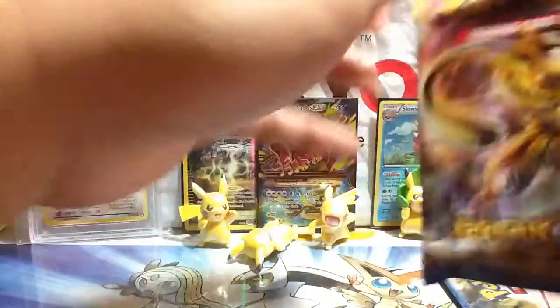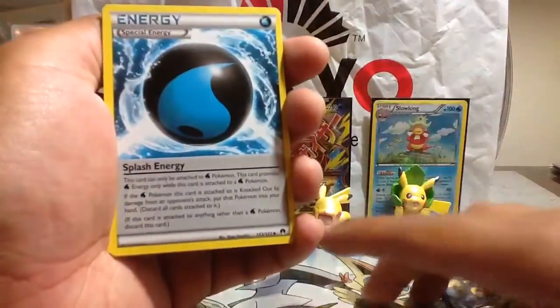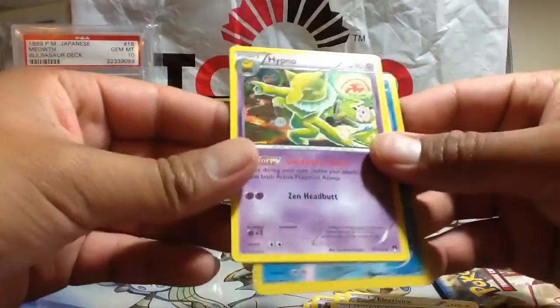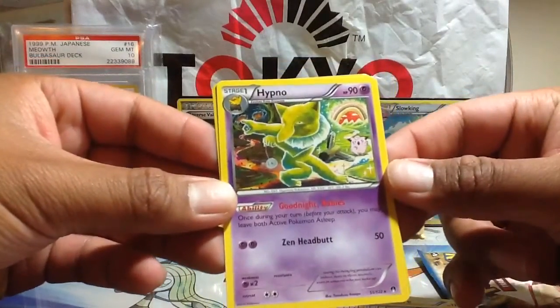We got the Gyarados from the Gyarados pack - and this one is the Greninja Brake design pack. It's kind of raining outside by the way. So we have Spritzee, Scraggy, Ducklett, Splash Energy again, Electivire again, Reversal Energy - not a reverse holo - a Shelter reverse, and a Hippowdon regular rare. That is a scary creepy Hippowdon, and there's like a Clefairy - I don't know what's going on in the background, kind of creepy.